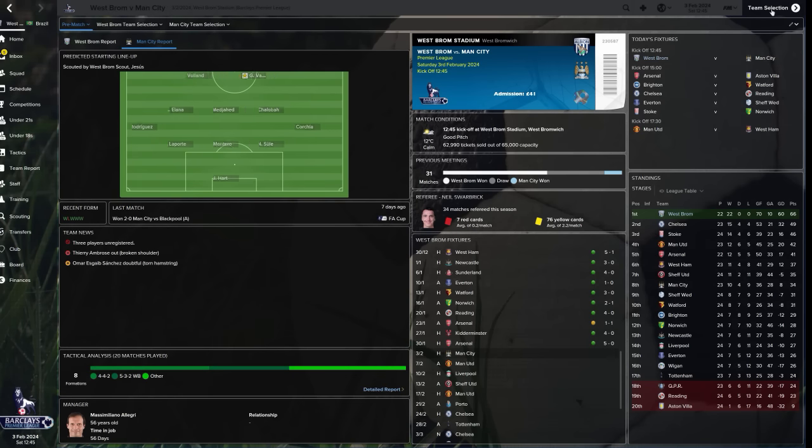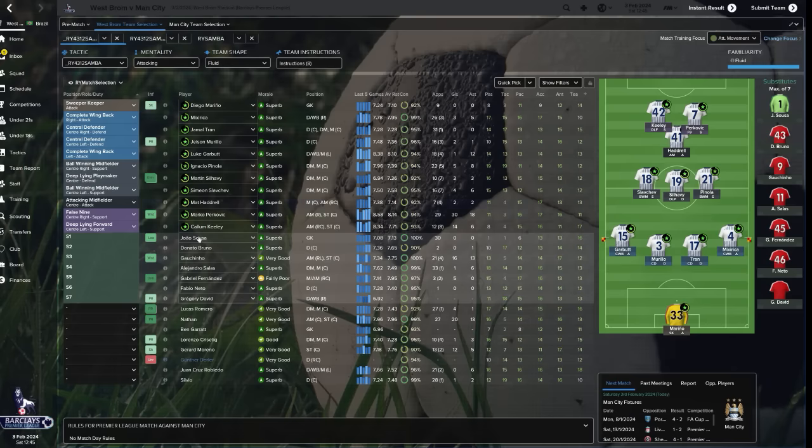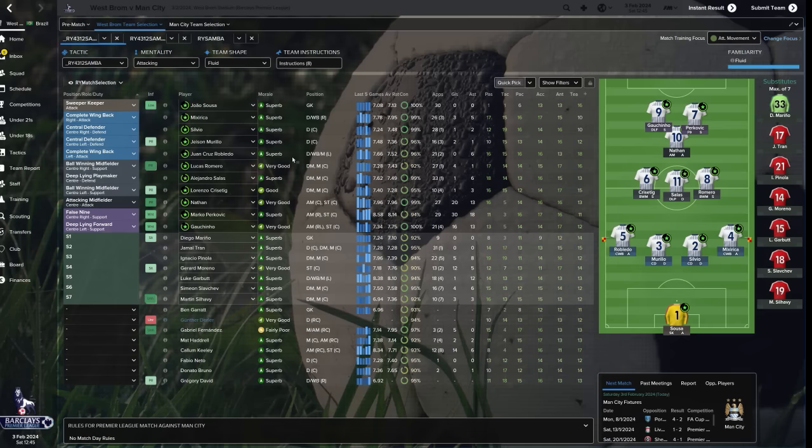Hi, this is my first video in the adapting series. This is Rashidi. We're gonna be seeing West Bromwich Albion play Manchester City. I'm not gonna be making too many changes, bringing in some new, younger players into the team, giving them some much-needed experience. The formation I'm gonna use is the 4-3-1-2.